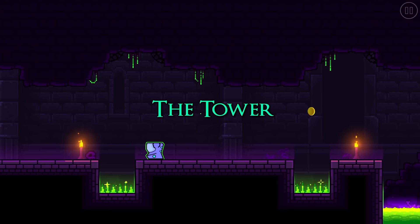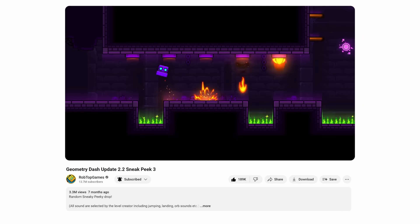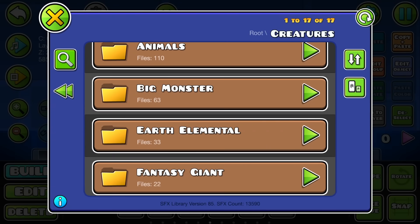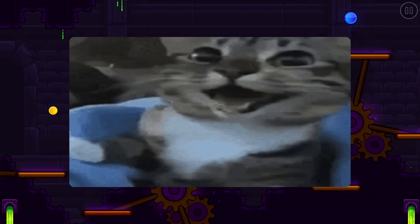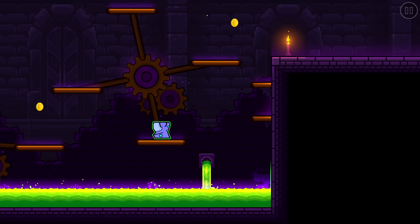Let's start with the first level, fittingly named The Tower, being showcased in the third sneak peek along with the sound effect trigger. Looking back, I'm very happy RobTop didn't delay sound effects to 2.3. This level was a very good introduction to platformer mode, with very creative gameplay in some sections, like these rotating platforms.